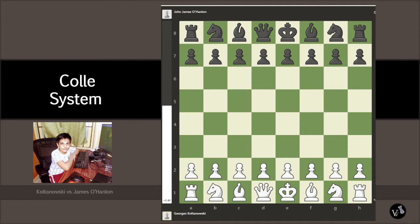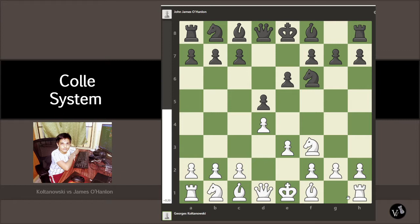Hello, I am Sarvesh and today we will be viewing the Colle system game between Georges Koltanowski and John James Handler. So let's begin. The first move is d4 and d5 as usual, then knight f3 and knight f6 to develop the knights, and next is e3 and e6.